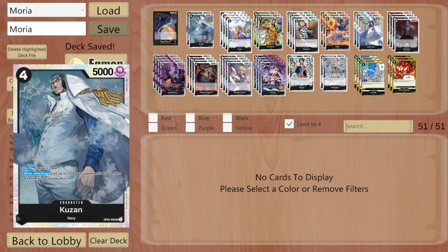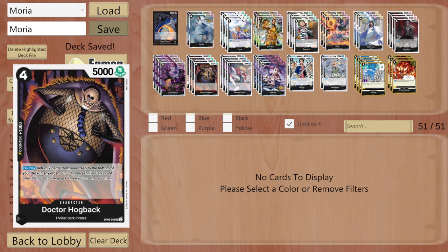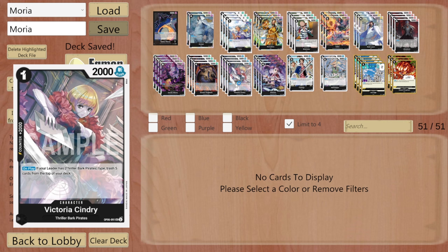Not to mention if you have Kuzan, or perhaps you play a Suru to go there, or even the Kuzan swing. Then we've got Dr. Hodge Back: on play, return two cards from the trash to the bottom of your deck and put one Thriller Bark card from your hand into your trash. You play this and essentially go net zero on your play in terms of hand — pretty strong. Also can get back this 2k or any other card you might want.